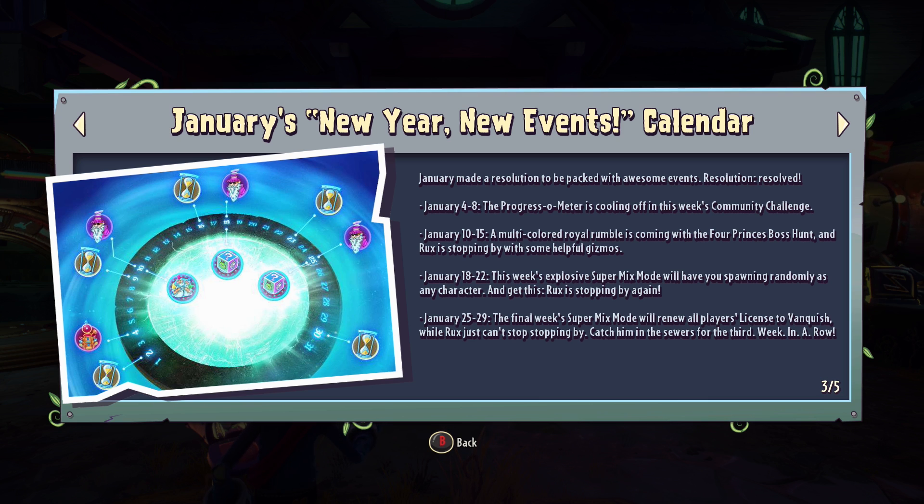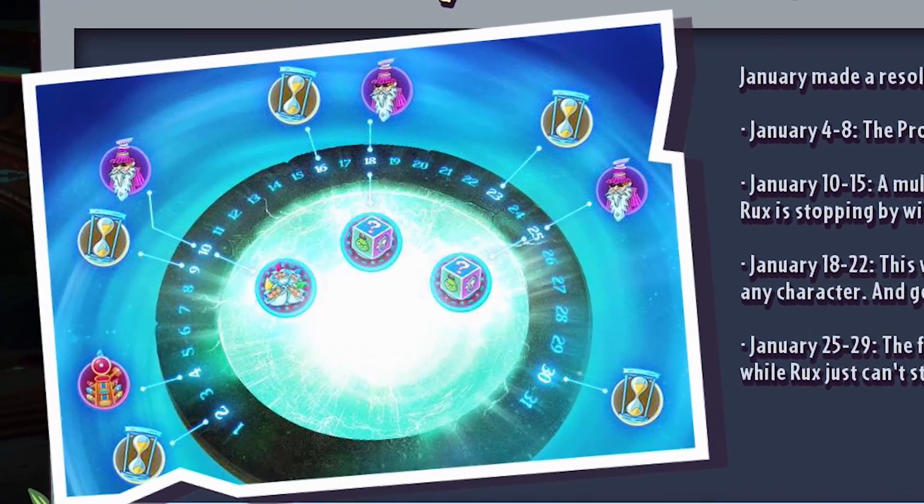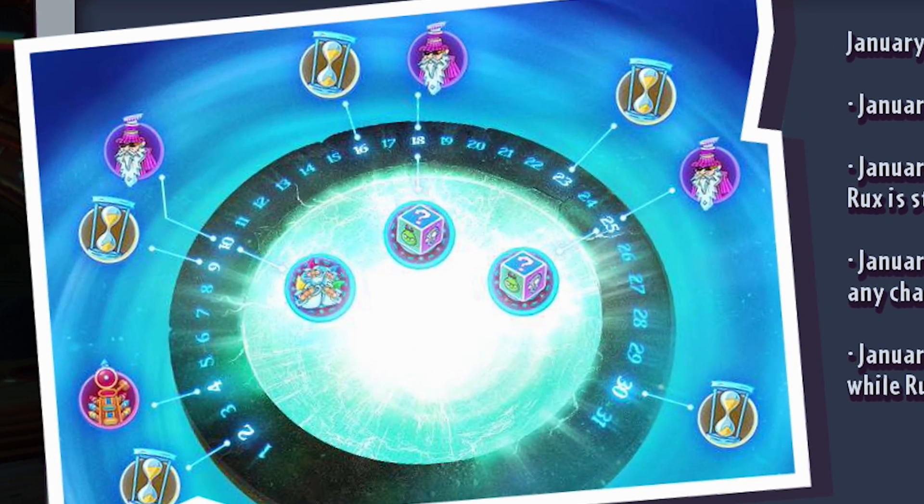Today we're taking a look at the events calendar for the first month of 2018, and it's starting off with a big bang. As you can see on the image right here, Rooks is going to be coming three times in January. This whole event calendar is really mixed up — the community challenge is the first week, the boss hunt is in the second week, and we're getting Rooks three times, which we've never had before.